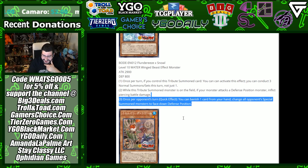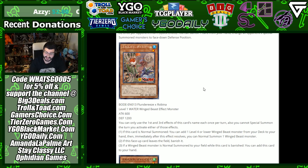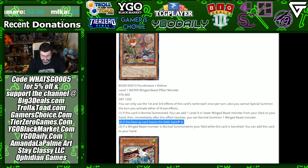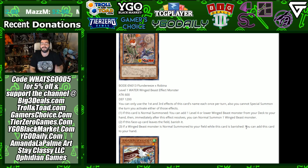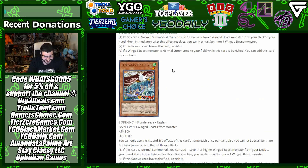Once per opponent's turn, quick effect — you can banish one card from your hand and change all opponents' special summoned monsters to face-down defense. That is pretty good. You banish a card and change everything to face-down defense — blanket Book of Eclipse for one banish from your hand. Any amount of cards for one banish. That is freaking insane. It is still in a monster body, but that's nice. This archetype is proving some very valiant boss monsters with good effects, resource management, and additional normal summons. Flunderees X Robina is a Level 1 Water Wing Beast — attack 600, defense 1200. If this card is normal summoned, add one Level 4 or lower Wing Beast monster from your deck to your hand, then immediately after you can normal summon a Wing Beast — search anything and throw it on the board. If this face-up card leaves the field, banish it; if a Wing Beast is normal summoned while this card is banished, add it back to your hand.